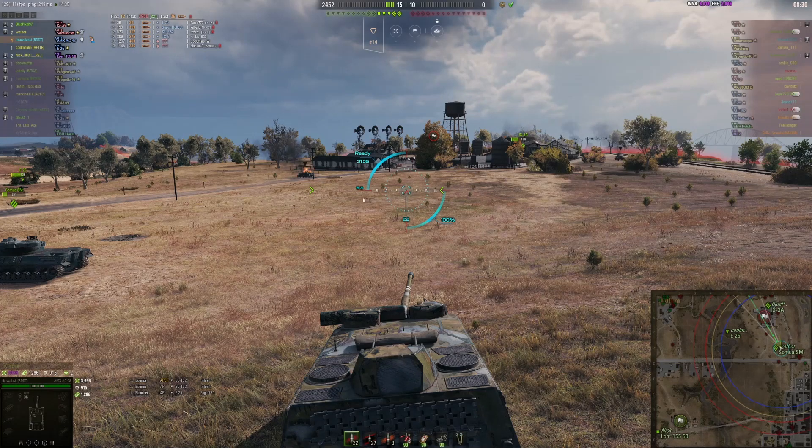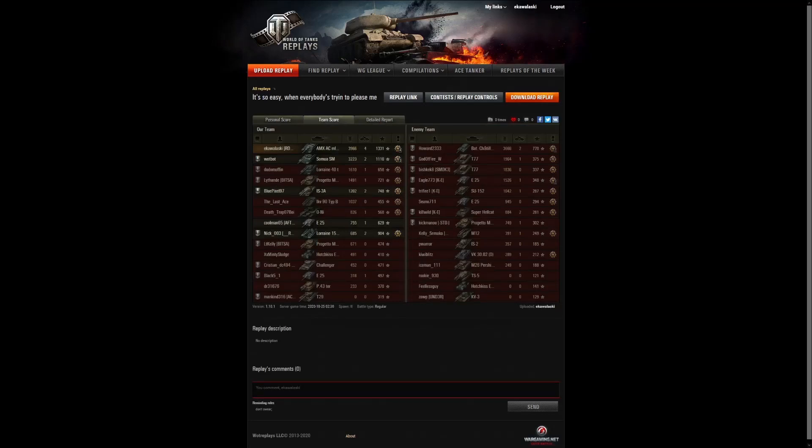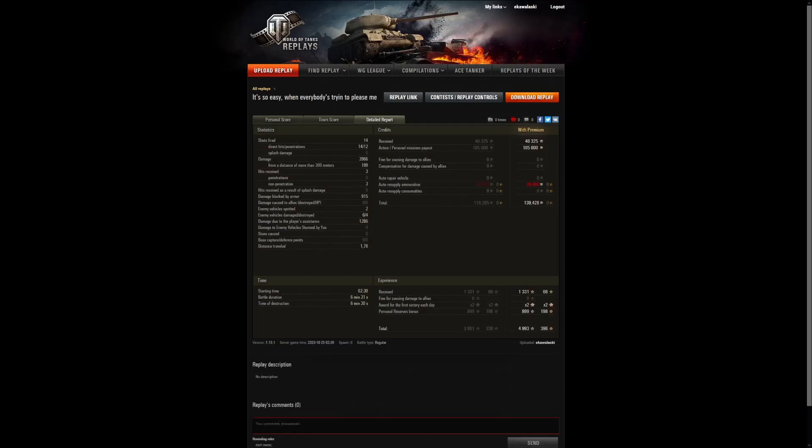We dealt 3,966 damage with 4 kills, 1,200 assists, and bounced 900-something. We got an ace tanker and high caliber. Base XP is 1,331 — not too bad. 14 shots fired, 14 direct hits, 12 penetrations — so we missed or bounced 2. We received 3 non-penetrating hits. There was a daily mission that gave a lot of credits, and with premium account we got even more. Even with a standard account we still make about 19,000 profit.